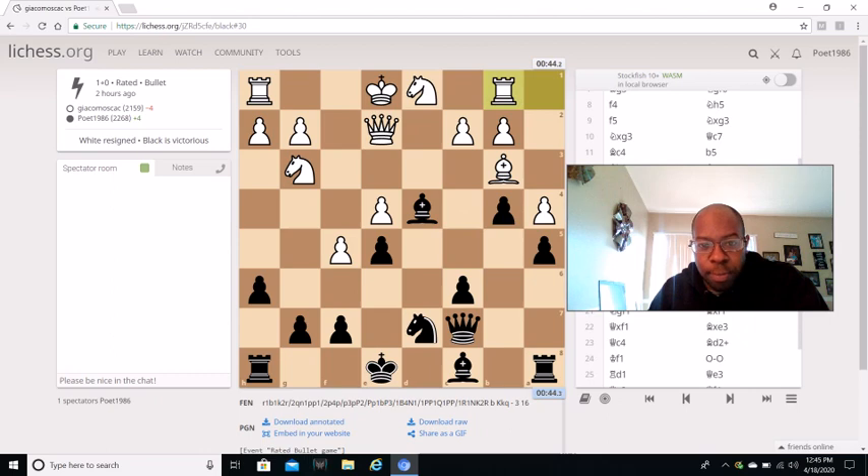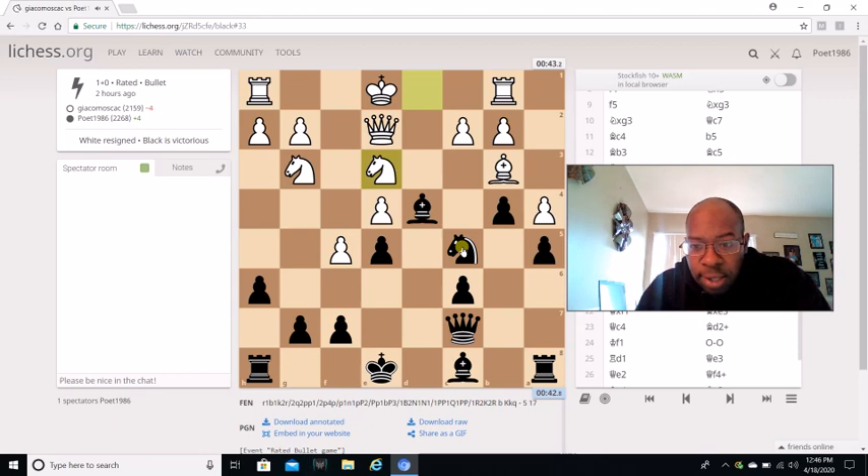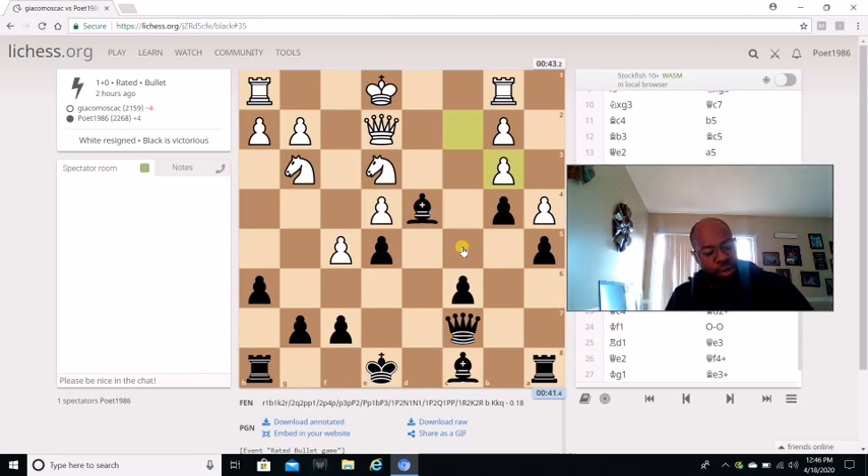I go Bishop d4 and my opponent goes Rook b1. I go Knight c5 — the whole point is I'm creating threats with Knight captures b3. And if he moves the bishop back, he drops the pawn on a4, which I can attack. My opponent goes Knight e3, I go Knight captures b3, he goes c captures b3.